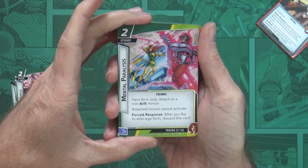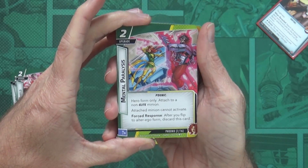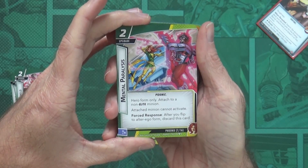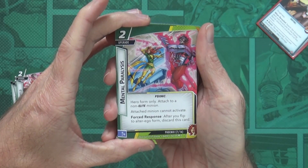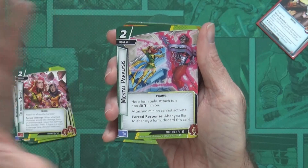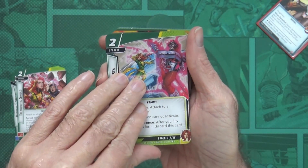Two-cost upgrade, Psionic, hero form only — attached to a non-elite minion. The attached minion cannot activate. Forced Response: after you flip to alter ego form, discard this card. So it basically shuts down a minion until you go to your alter ego form.